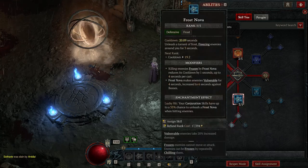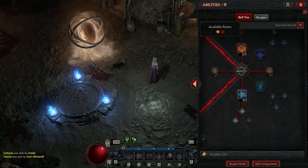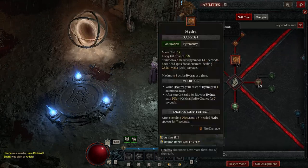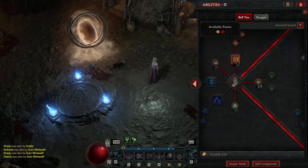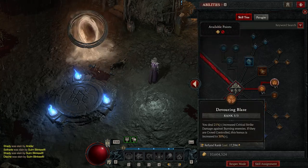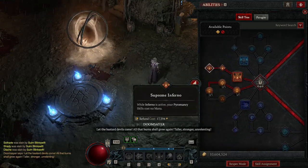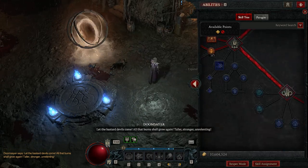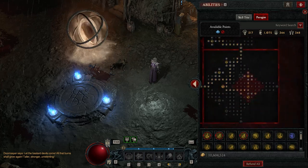Three points into frost nova - I've gone for frost nova over ice armor just to freeze enemies in place and make them vulnerable. Then we've got enhanced and mystical frost nova, five points into hydra, one into enhanced, one into invoked, three points into precision, three points into conjuration because your hydra is a conjured creature. One point into align the elements, three into inner flames, three into devouring blaze, then inferno, prime inferno and supreme inferno, three into fiery surge, three into soul fire, three into warmth, and finally Isu's Ferocity.